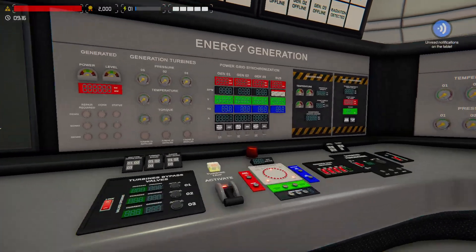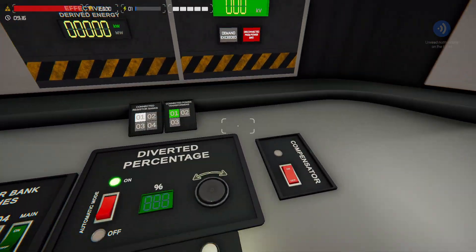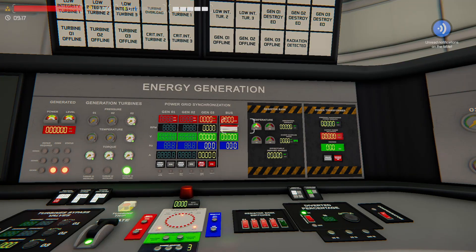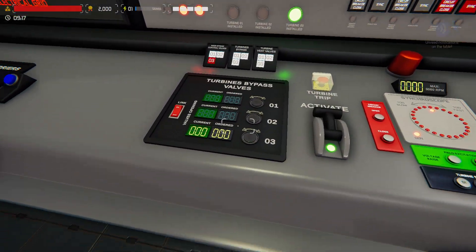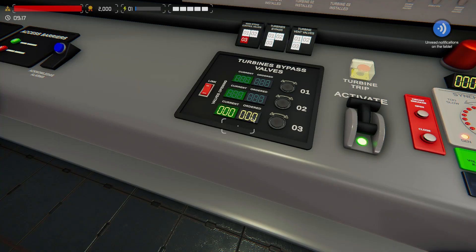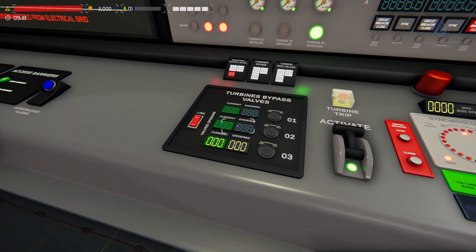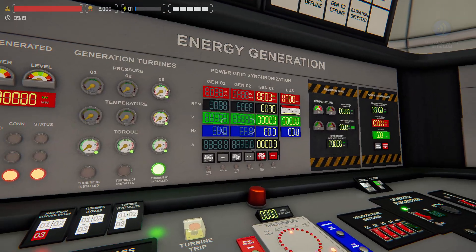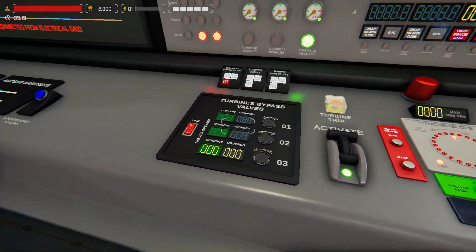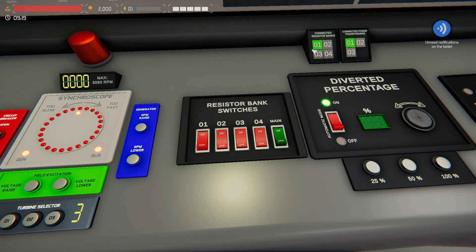Coolant system — this not only cools down our core but takes the heat and passes it to other areas such as energy generation. Next is the console where we look at our turbines and electric generators and regulate the electricity we're sending to the city. Before moving on, we make sure our bypass is at zero — we want all steam going to our turbines. We flip on our resistor bank, switching from white to green.